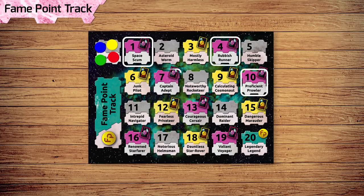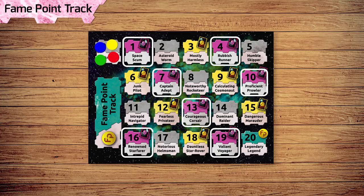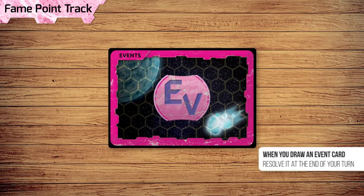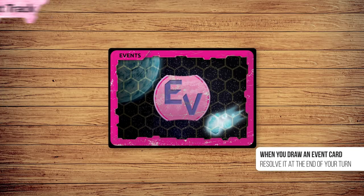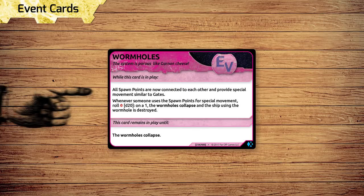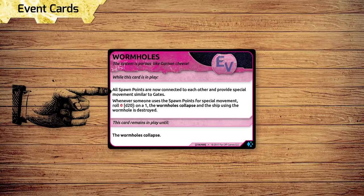The new Fame Point track adds pink event spaces. The first time any player reaches one of these spaces, an event card must be drawn and resolved from the event deck. Events add new and exciting scenarios to each game of Xayah, like wormholes, which allow players to travel between spawn points.